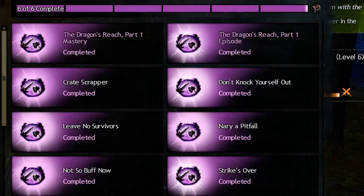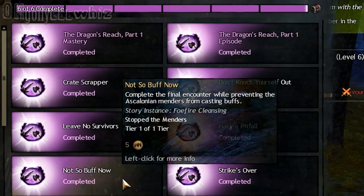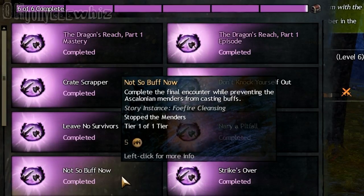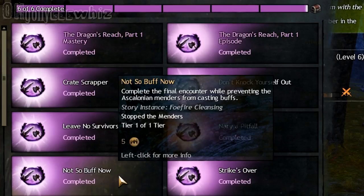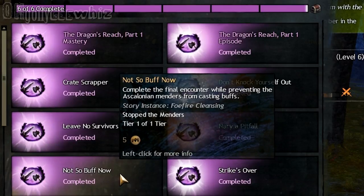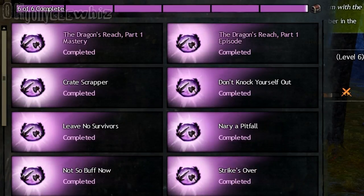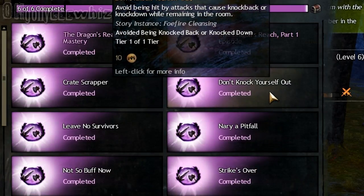This particular instance we're working on is on book Story Journal Living World 2, and it's for the Dragon Reach Part 1. This guide or safe spot that I'm trying to show you guys is for the one called Faux Fire Cleansing. This spot is good for the 'strikes over' as well as the 'don't knock yourself out' achievements.